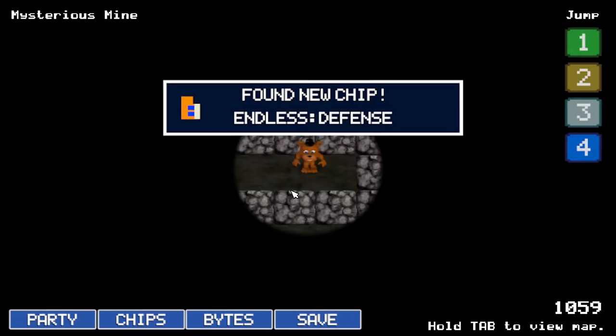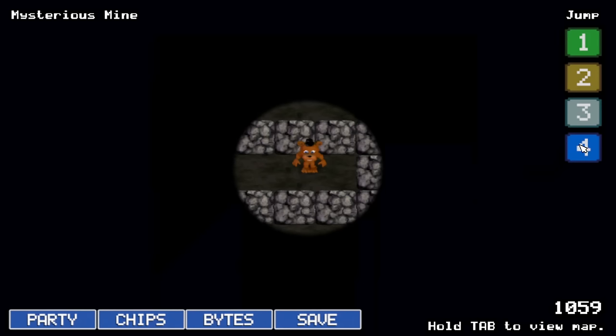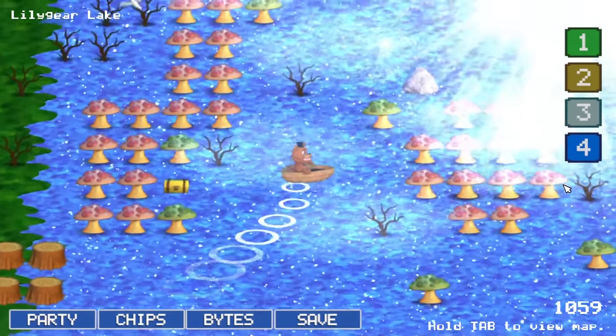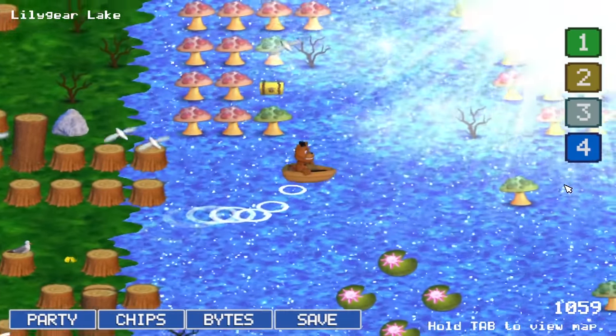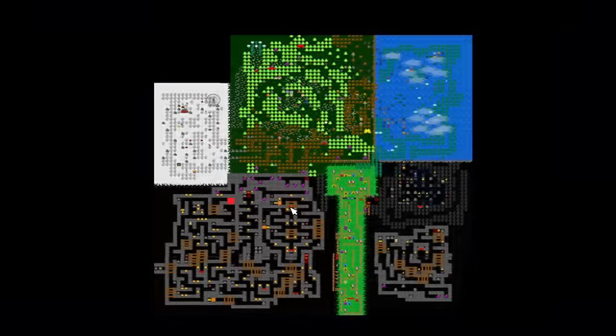For the start of the top 10, we have Endless Defense, which is an absolutely goated chip. Defense is a lot more useful than strength, and the only reason this chip is where it is on the list is because when you have moves like Gift Boxes in the game — which allow your whole team to survive hits or completely revive — the ability to take some extra hits doesn't work as much in your favour. And for that, Endless Defense gets number 10 on the list.